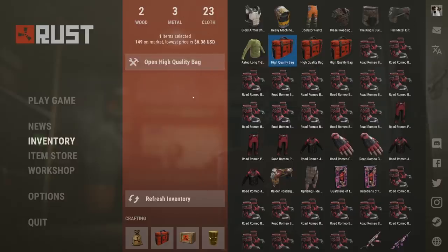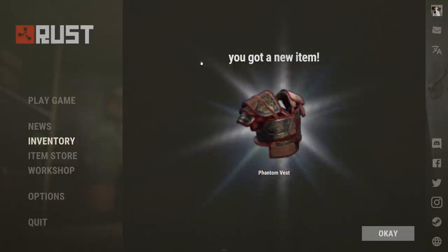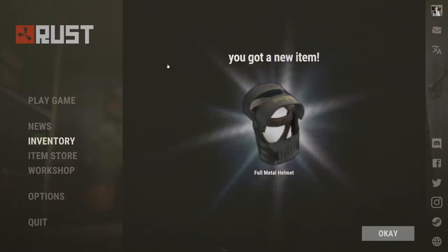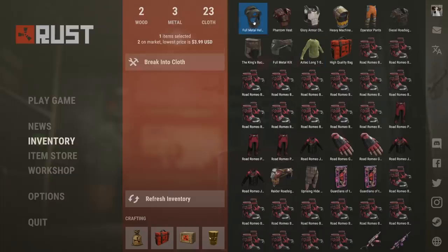Unfortunately we have three left, so let's be lucky now. Phantom vest — it's worth $1.41. Next skin: Full metal helmet, another road sign. $4. Overall, this is basically a big rip.